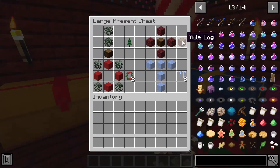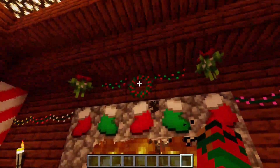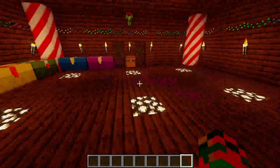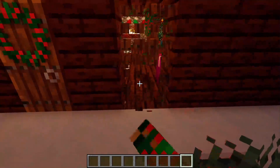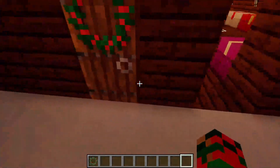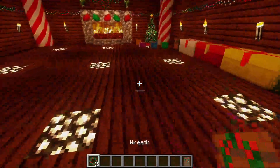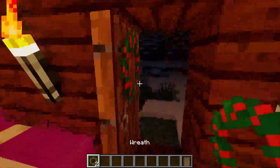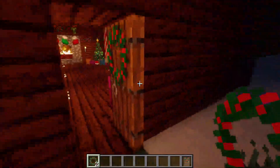Next we have wreaths. To make those you need four spruce leaves and four red wool, and you'll get two wreaths. You can stick them on the wall wherever you please around your house, or you can stick them on doors. Every time you break the door you get the wreath back, so you don't have to worry about running out of wreaths.